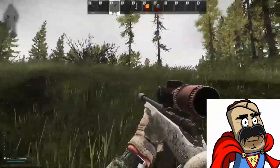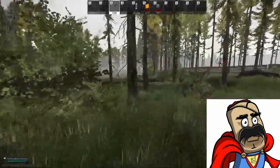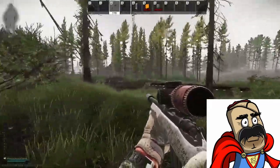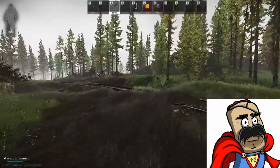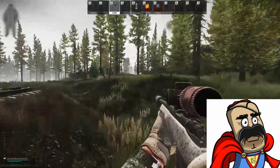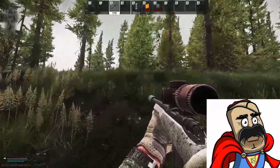If you find yourself in a position where you ran out or you died with these Jammers and didn't have them in your secure container — your Alpha Container or your Gamma — then you need to find a buddy that's already completed this task and he can purchase some and give them to you.